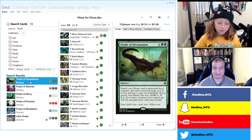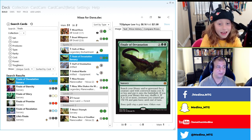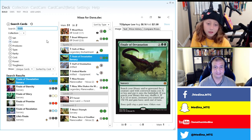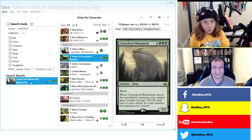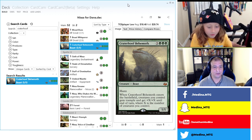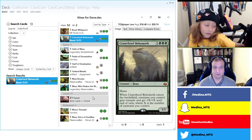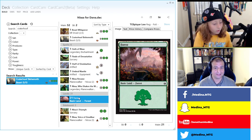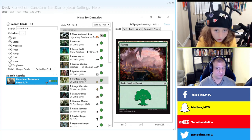A lot of elf decks run Craterhoof Behemoth. Dana plays Elves in Legacy. Do we want Craterhoof? Yes, because we're going wide. Craterhoof is in. We've also put in 21 Forests as a placeholder — those will be exchanged for other lands. We might add Tron lands or a proliferate land like Karn's Bastion, which gives our planeswalker a loyalty and puts another +1/+1 counter on everything with a counter.